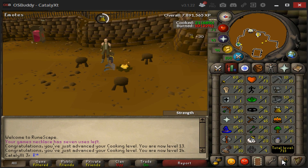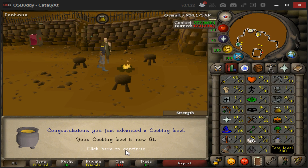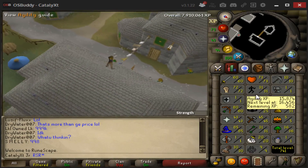First things first, we're gonna get 31 cooking, then move on from there. All right, that was easy. Now it's time to get 25 Firemaking, then 42 agility for Cabin Fever — just got to get to 42.